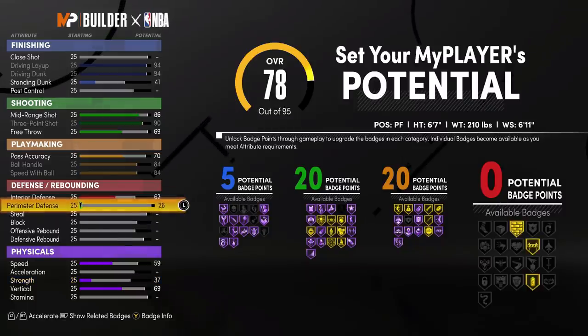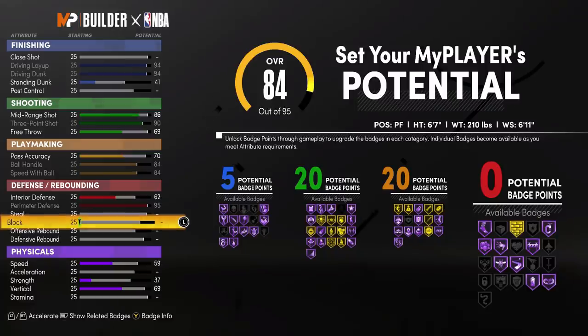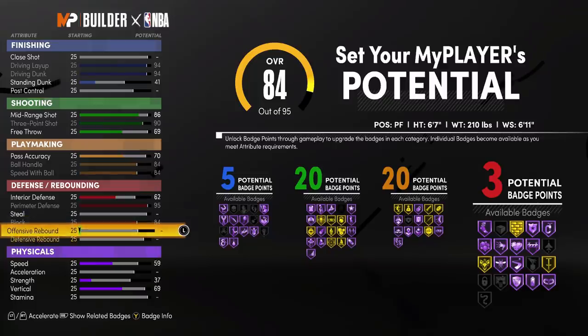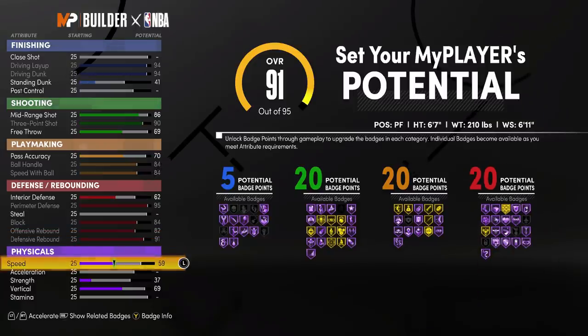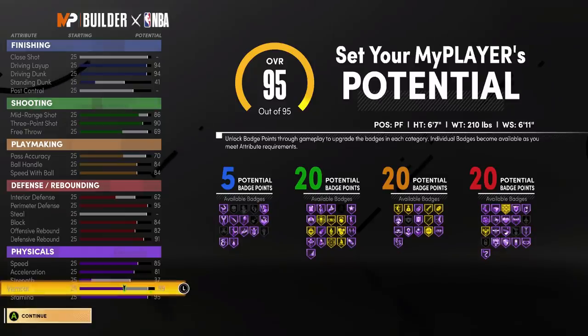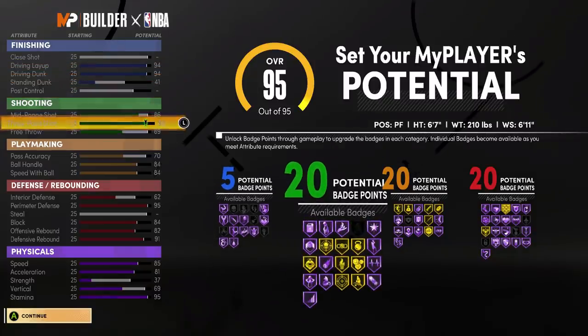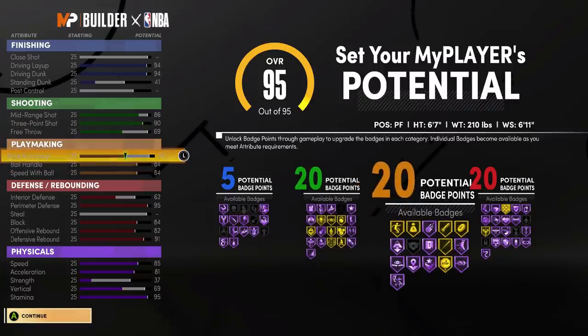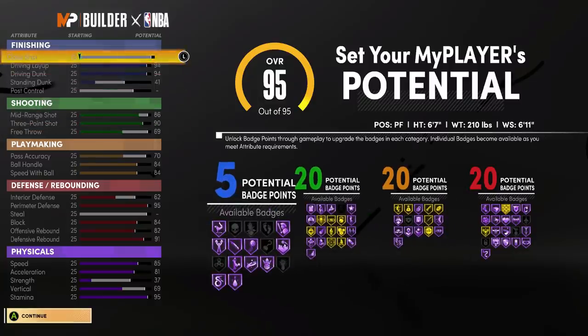Interior D. Perimeter defense — max. Just look at this build already. We're not going to touch steal on this one, but on the second one we do. 84, 82, 91 — that gets us 20 defensive badges. And I max out my physical too. You can max out your physical — I didn't give up nothing for this, really. I'm going to get my Hall of Fame Posterizer with my 94 dunk. I got 20 playmaking badges, and 20 defensive badges. This is the demigod build.